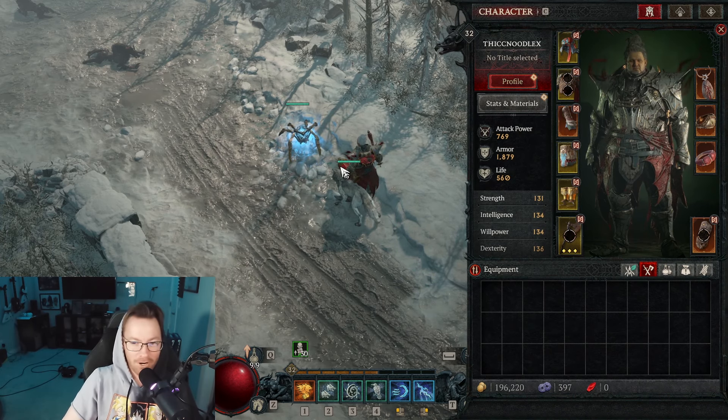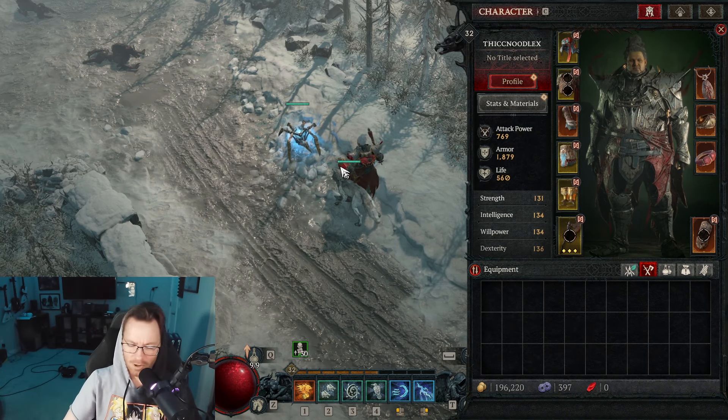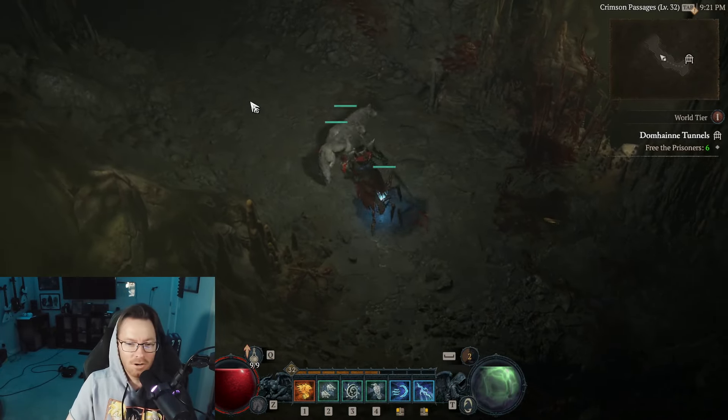The main offensive stats that you want are pretty normal, like Crit Chance, Crit Damage, Storm skill damage, and Willpower. And the defenses that you want are pretty traditional, like Life, Armor, and Resistances.